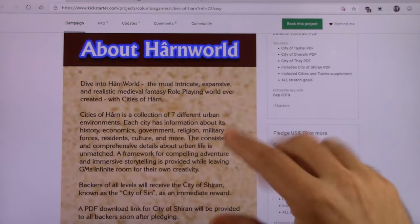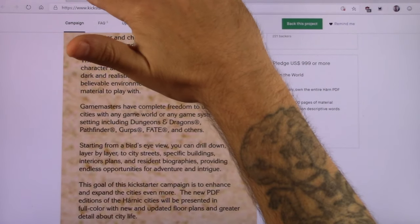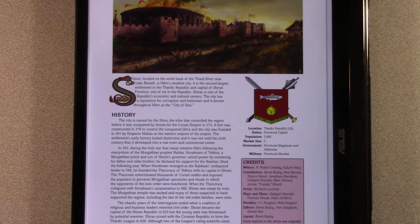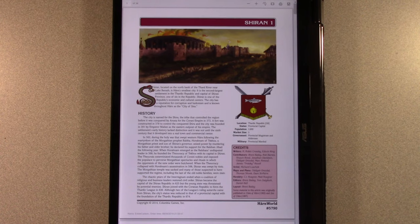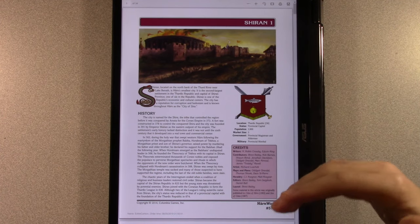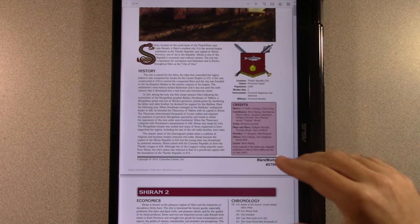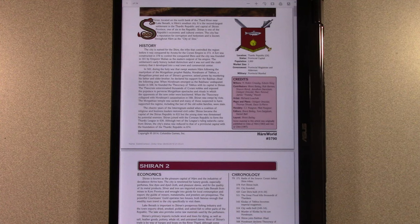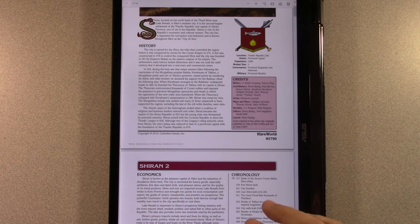And then you can come in and read more about the history of Harn World. So what I'm going to do is show you this first one. This is Sheer — I don't know how to pronounce it — Sheerin, Sheeron. That's the first one. I'm going to unzoom it just a little bit here. Now I'm going to flip through this. I didn't want to show every single thing, but just to give you an idea of some of the detail. So this one is color. This is the one you get at the dollar level.